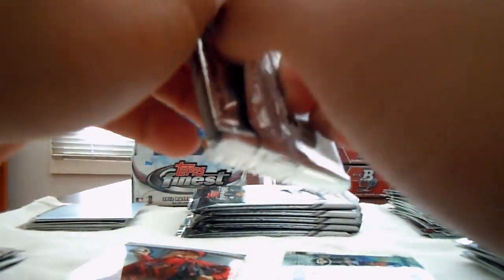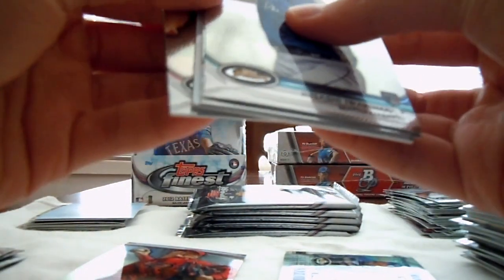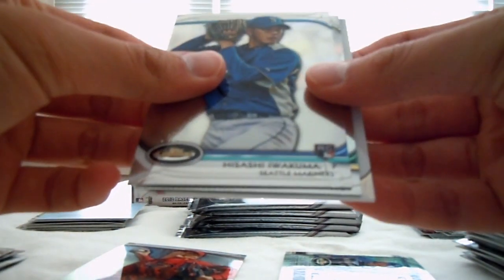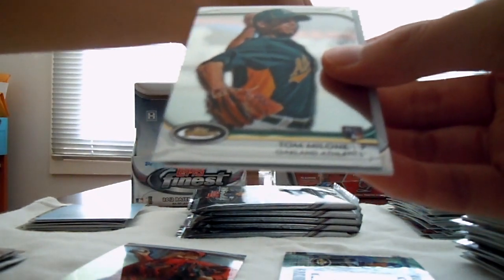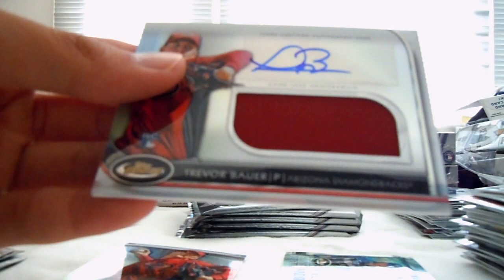Let's see what this next one is — yep, this is something as well. Move these from the back to the front. Got Dan Uggla, Ryan Braun. Getting a little cramped here. Hisashi Iwakuma for the Mariners, rookie. Tommy Malone for the A's. Trevor Bauer for the Diamondbacks — wow, two Trevor Bauers. What a trade.